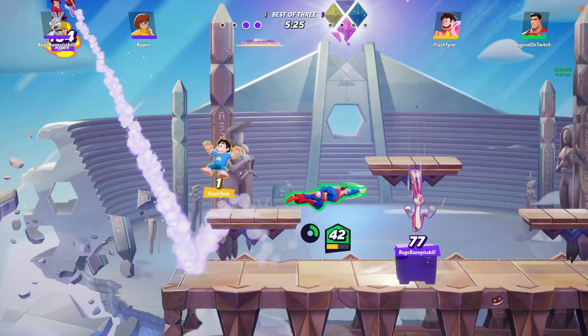This first clip I like to call 'The He-Who-What Now.' As you can see, we have Superman flying to Bugs, Bugs fast falling, Steven just chilling, and Velma about to get hit into the blast zone.